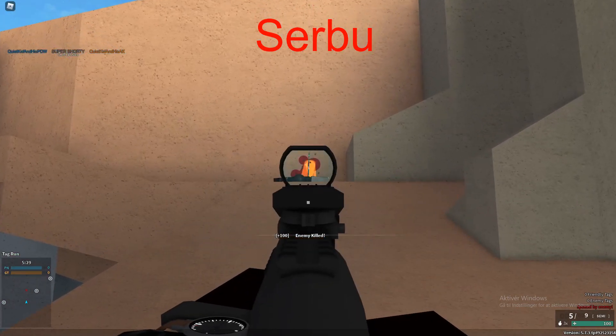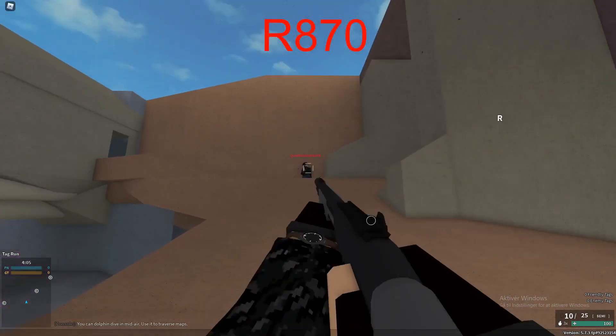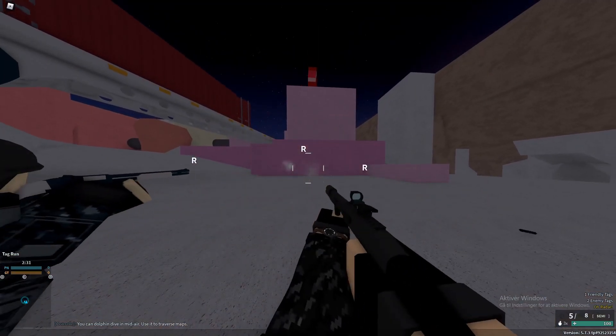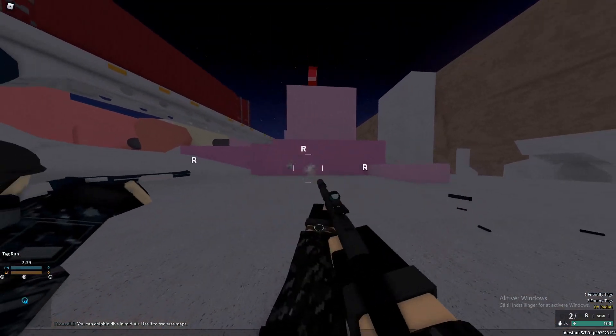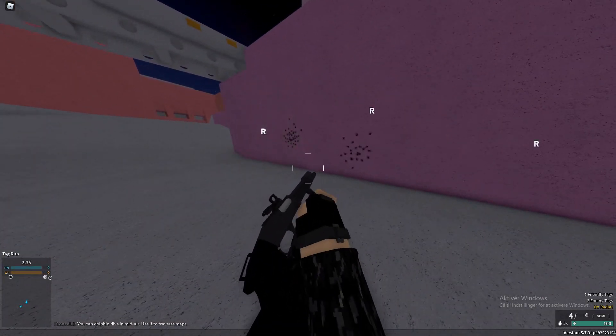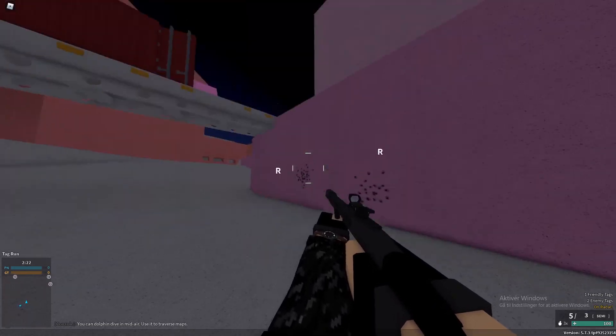It can also one-shot to nearly the same range as most primary shotguns, so if you compare the two side-by-side, it's pretty good — there's next to no differences. The only downsides of the Serbu are its low magazine capacity and that it doesn't deal as much damage as most primary shotguns do.